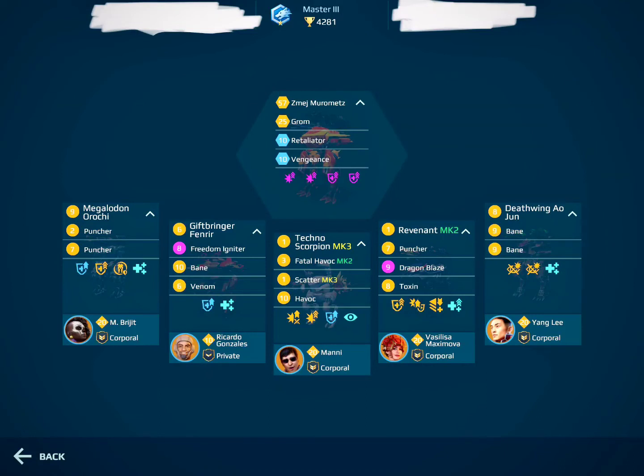Try switching the Banes of the Ao Jun with the Punchers of the Orochi and see if you like it better. I personally found Punchers on the Ao Jun more effective in Beacon Rush, but it depends on your playstyle. You can also try putting the Banes from the Fan Rear onto the Revenant, which makes the Revenant more streamlined with regard to weapon configuration, and just replace the low-level Fan Rear with something else until you get a good pilot for it. I strongly recommend Burn and End.